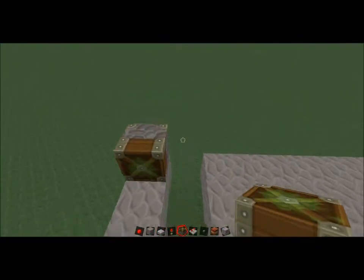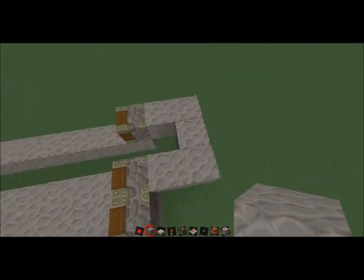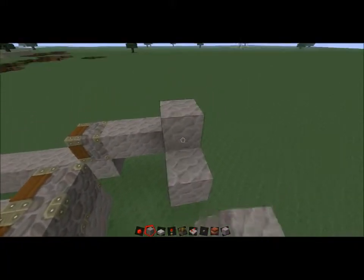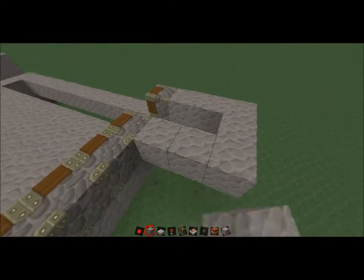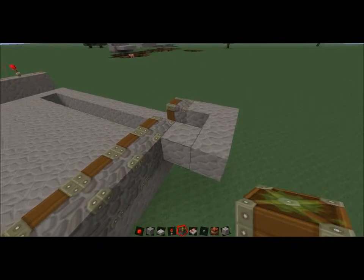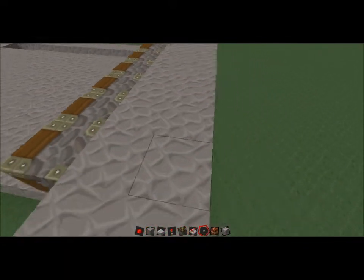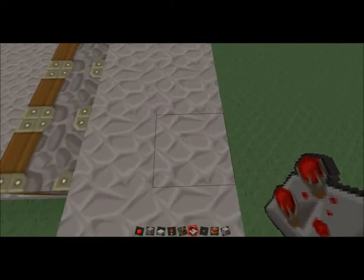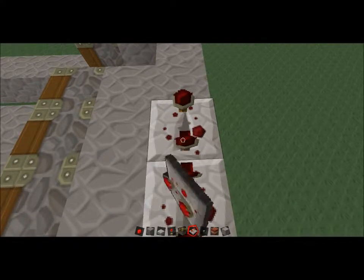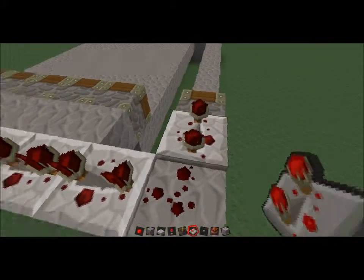You're going to need sticky pistons — place them on the edges, just like this. Make sure you go out too. Two behind these, and then an extra one. So what you're going to do is before these extra two, right where the pistons start, set every single one back to three ticks — right-click three times after you place it. Go all the way down, place one right here, then repeat, and connect all these up.